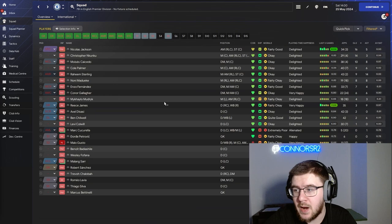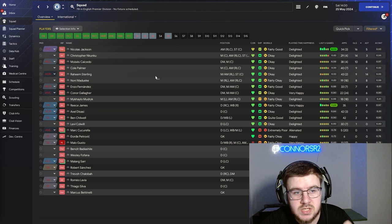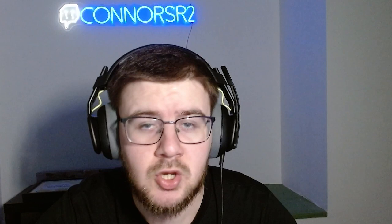Cole Palmer is in there with nine goals and six assists. Raheem Sterling contributes nine goals and 14 assists — a very good season on the assist side from him. Let's jump into the transfer window for the second season and see who we can bring in to bolster this squad.